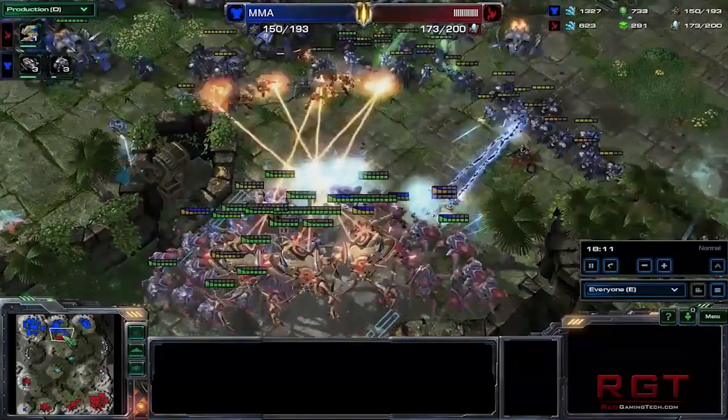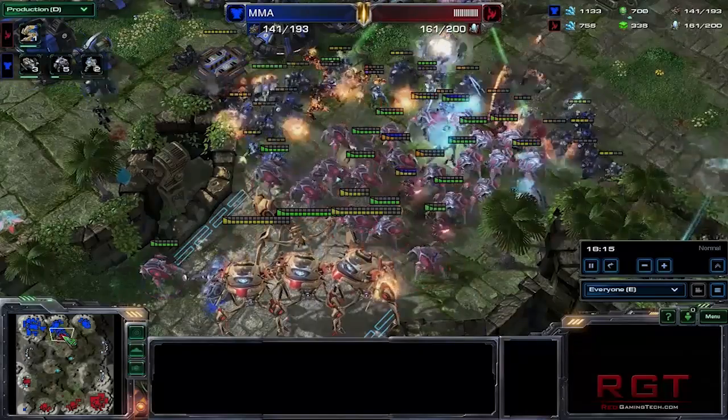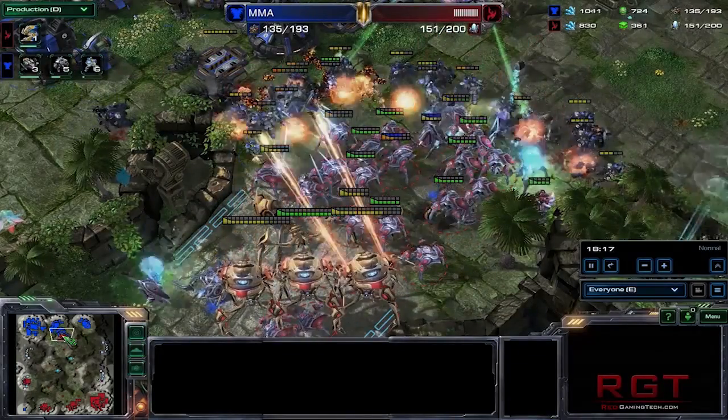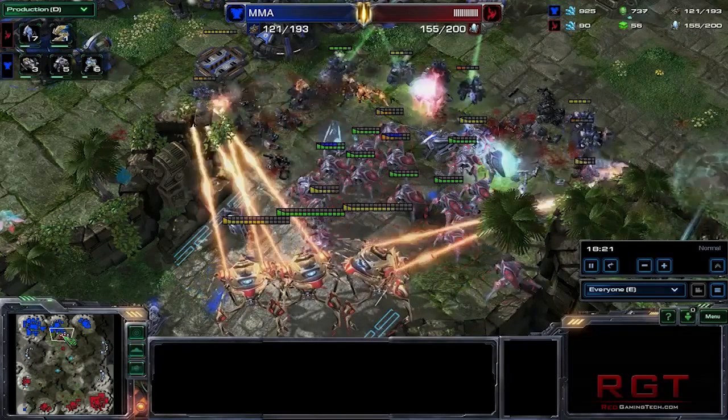New weapons include revolvers, pulse rifles, hand grenades, flora needlers, and the flora thorn hammer. There will also be more random encounters and possibly even more content. Human guards will now wear soldier uniforms.